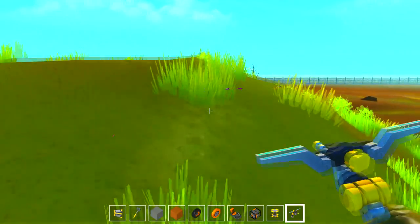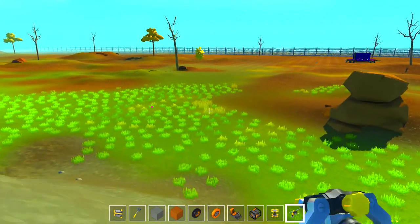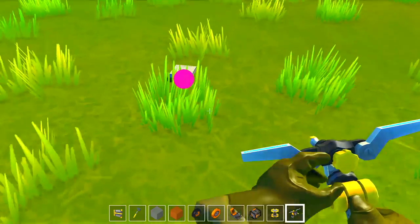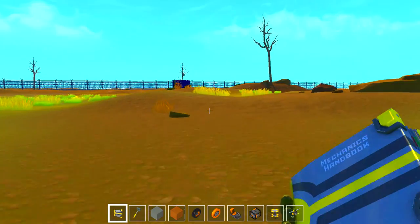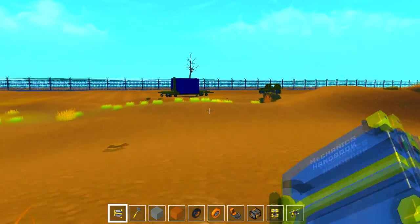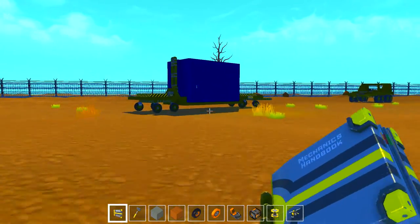Here we go — a Jeep and a trailer! There's some junk left on the ground, not the best cleanup job. I'm not entirely sure what this is — it looks like a Jeep with a trailer attached to it.